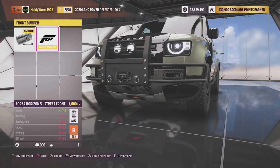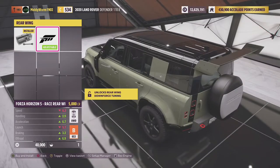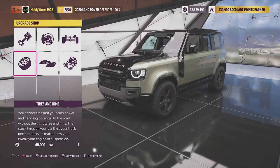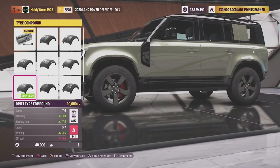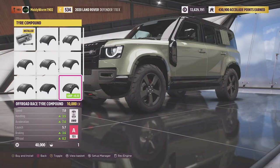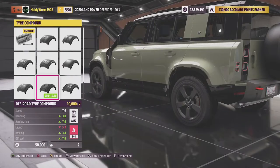Looking at bumper options, we can go for a bull bar on the front — not a fan of that — or the Forza Aero, which I'm also not a fan of since they don't really provide much extra downforce and just add drag and weight. All vehicles will be fitted with rally tyres, unless they can't be, in which case off-road race tyres. This vehicle does have the rally tyre option, so we'll go with that.